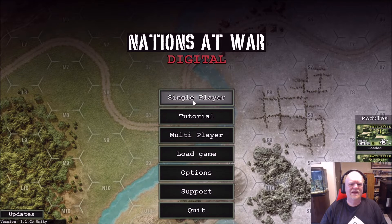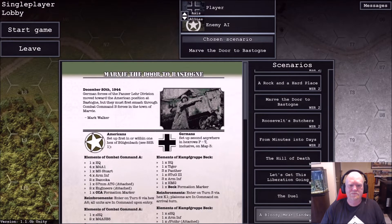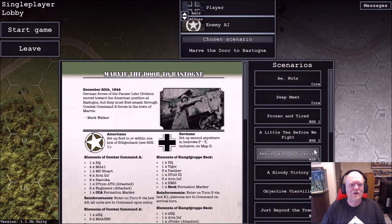The base game is $4.99 and comes with two scenarios — All Nuts and Swap Meet. Then you can buy the DLC digital packs. So far all we have is White Star Rising — White Star Rising Pack One and Pack Two, which you can see as WSR1 and WSR2.